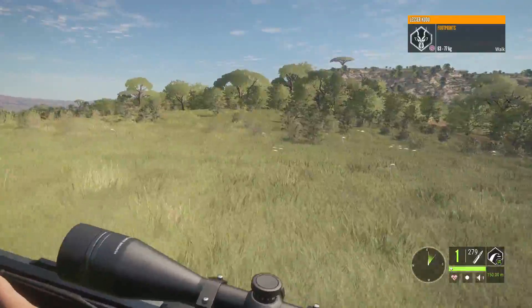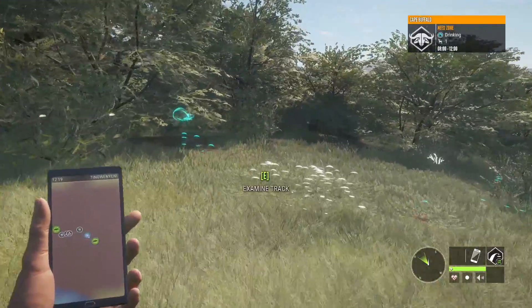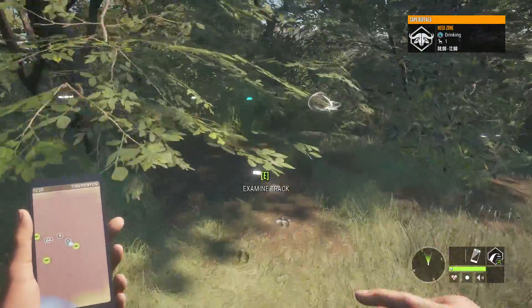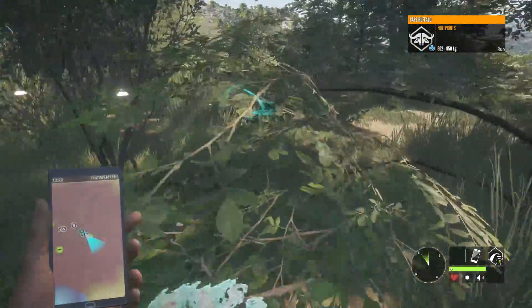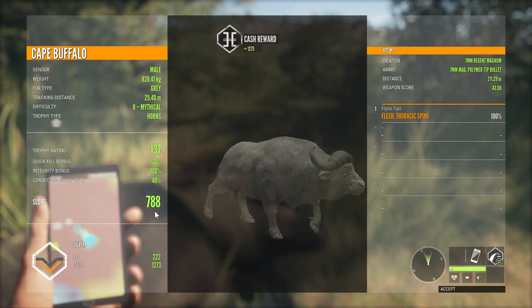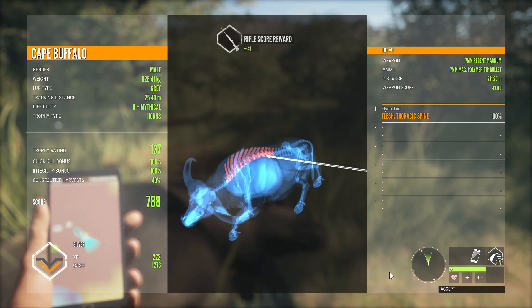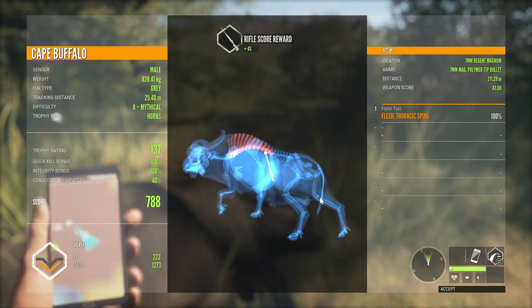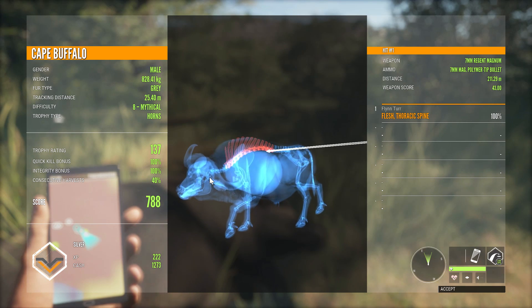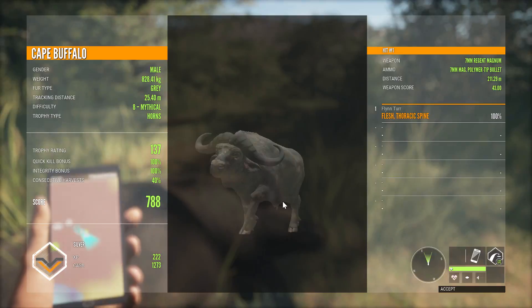Definitely something has happened. Kind of sucks we're going to ruin a perfectly good mythical because we have no consecutive, but it's all in the name of science. He didn't look like a huge mythical — he's lower end. 137 trophies, 788. That was a normal thoracic spine at 211 meters — further than I thought. Still 100% quick kill. Very good to know.